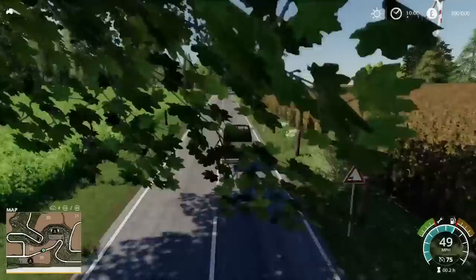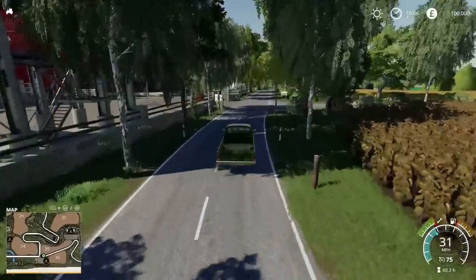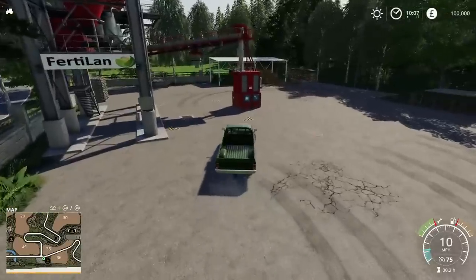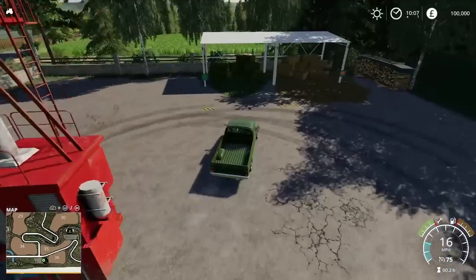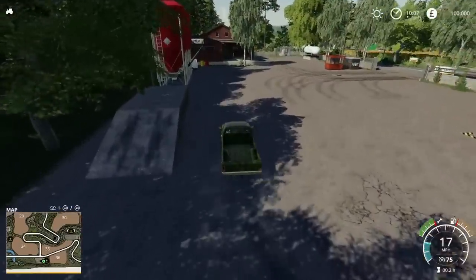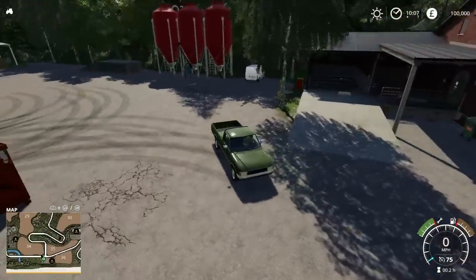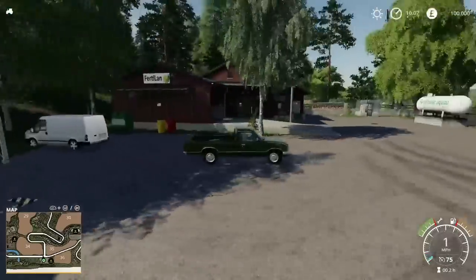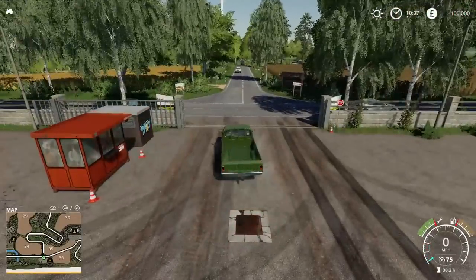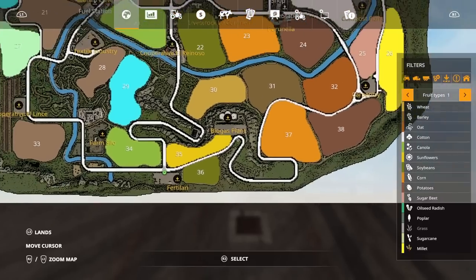We are now on the southern part of the map heading west. We come up on the next of the sell points — this one is Fertilan. Again, we've got loads of buy points: we can buy lime, we can buy fertiliser. We've got a sell point here for grass or hay and straw, a purchase point for pig food, and a purchase point for liquid fertiliser. We're all the way down here now — we came all the way around, cut across, came up the hill, done the biogas plant, and now we're at Fertilan.